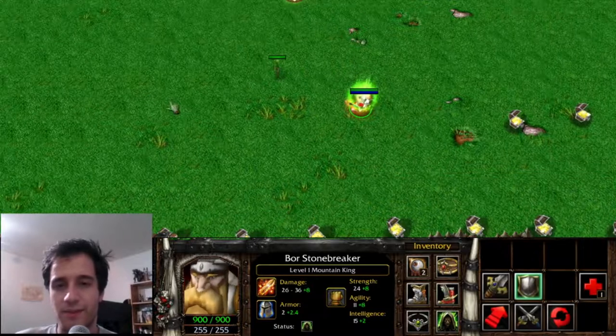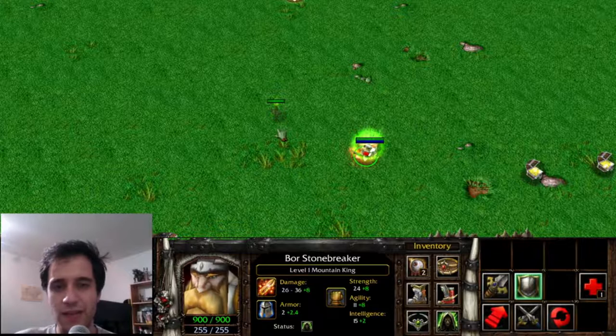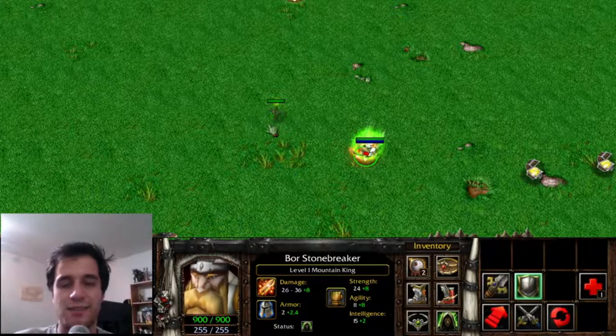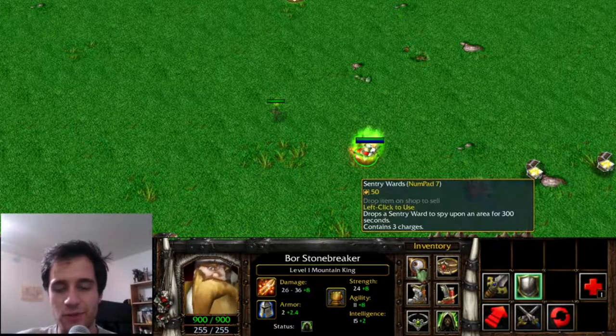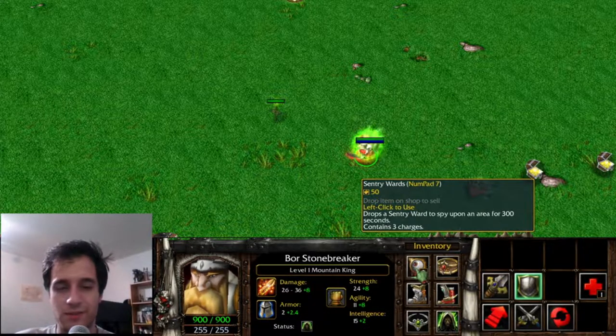When used, this item places a ward on the ground. This ward has both True Sight and Regular Sight. This Sentry Wards item is the basis of both Sentries and Observers in Dota 2.